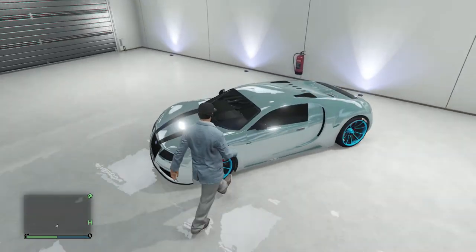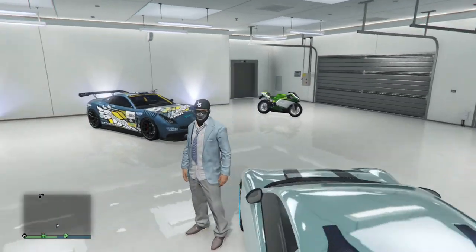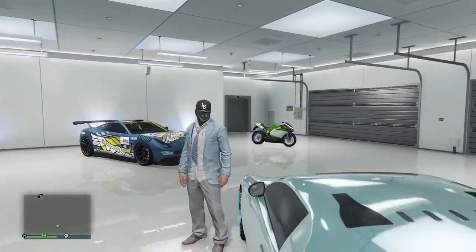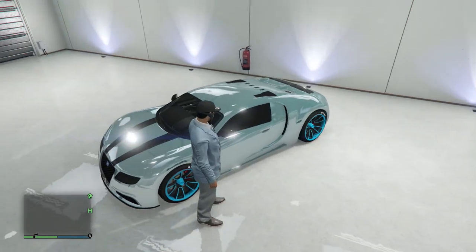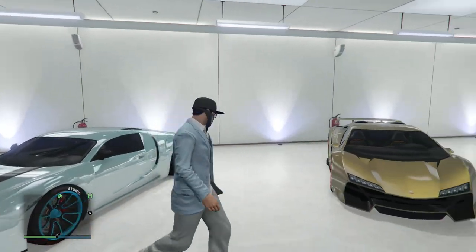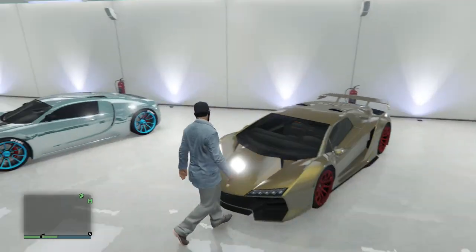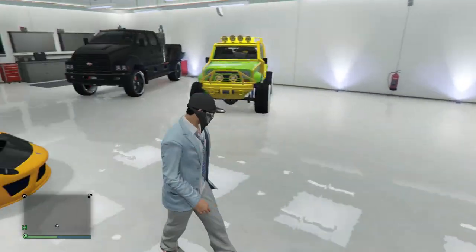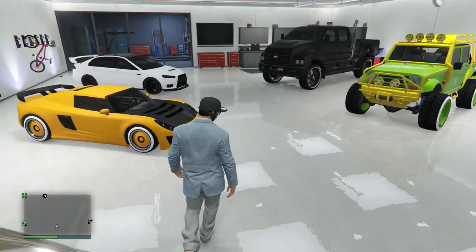Over here we got my chrome crew-colored Bugatti. I'll leave a link to the video where I showed you how to get the chrome-colored vehicle paint job on your vehicles. We also got my gold Zentorno with the red wheels — my whip.